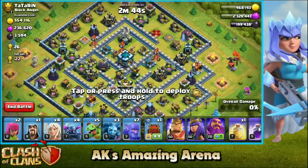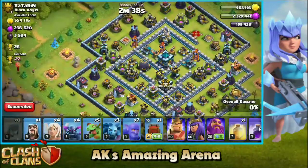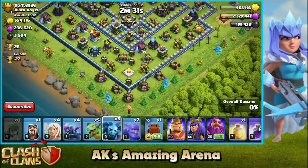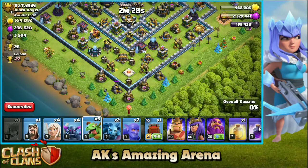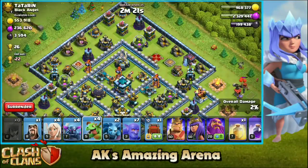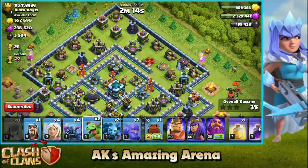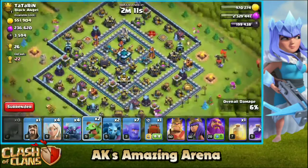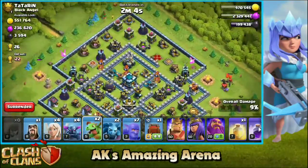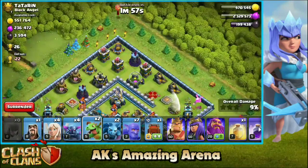Here we are guys, finally found this base after some time. Let's start attacking. Putting archers on the corners to pick up easy percentage. At the bottom we got insane value for minions because he's got nothing over there, so I'm gonna spray one minion right there to pick up some percentage. Another baby dragon — I'm trying to reach the Town Hall from the top so I'm gonna funnel on the sides with those baby dragons. I have five of them so I can funnel the base and also take percentage. Yeah, that baby dragon did decent value. We got insane archer value on both sides.